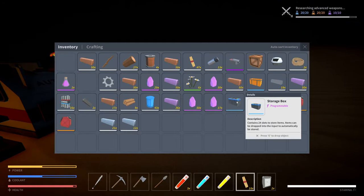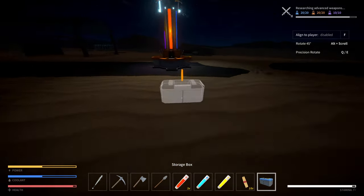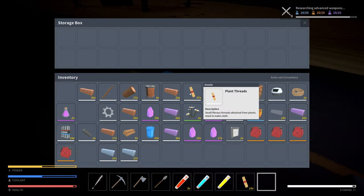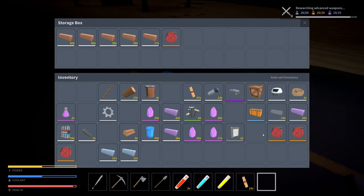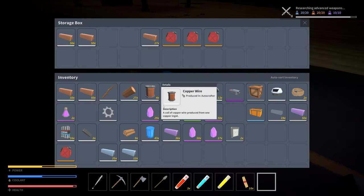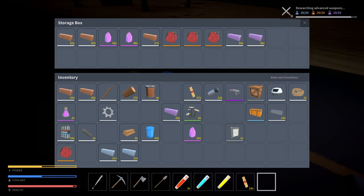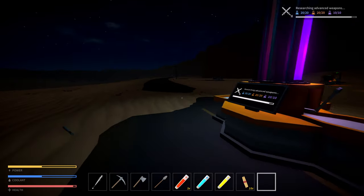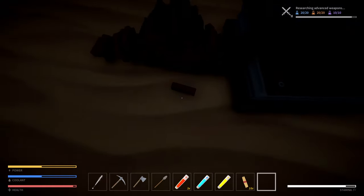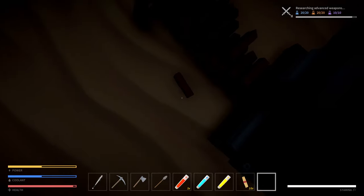I have so much crap in my inventory. Let me put this down somewhere. Should probably stock up, keep a few stacks of certain things on me. I definitely don't need all these crystals - lithium's fine. No robots incoming, so I think I'm gonna try and fix that overflow issue really quick, and then hopefully by the time we're done the research is completed.